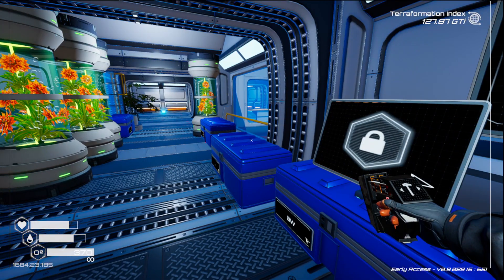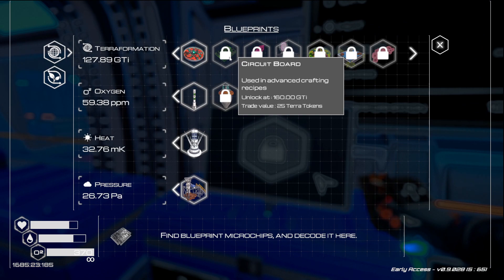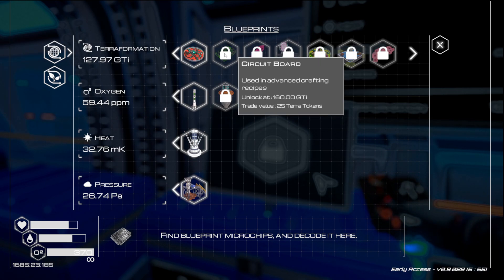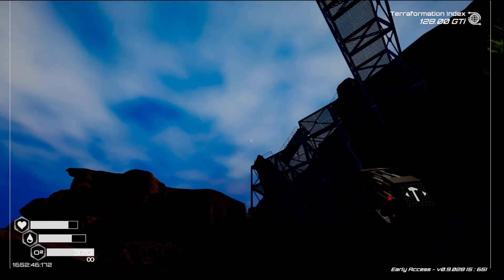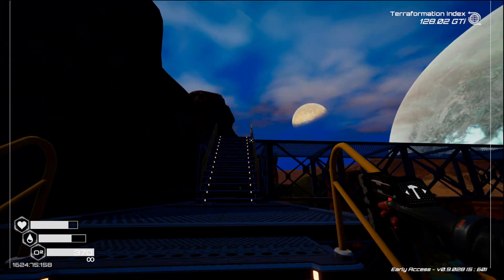Oh, here's more water. We're about to get to our next thing — actually, we're not about to get to it, we're far away from it. 33 GTI from circuit boards, and then 15 GTI later will be pulsar cords. So we need a way to raise our GTI quickly, because I would like to get through this part. I'd also like to be able to see where I'm going.